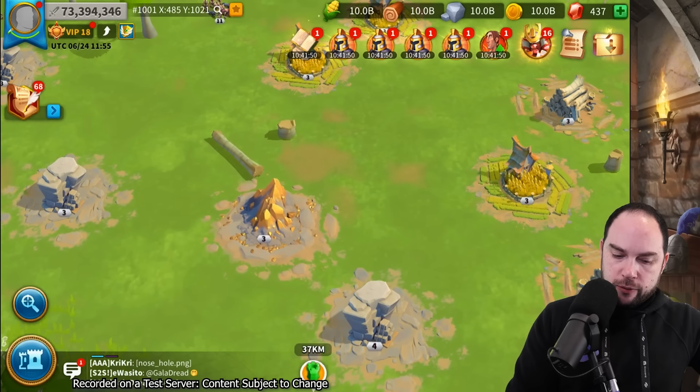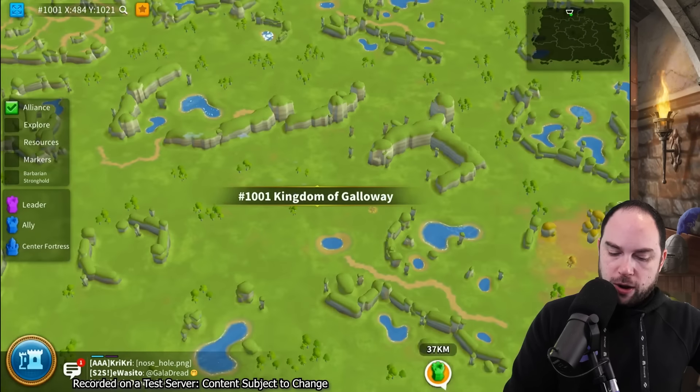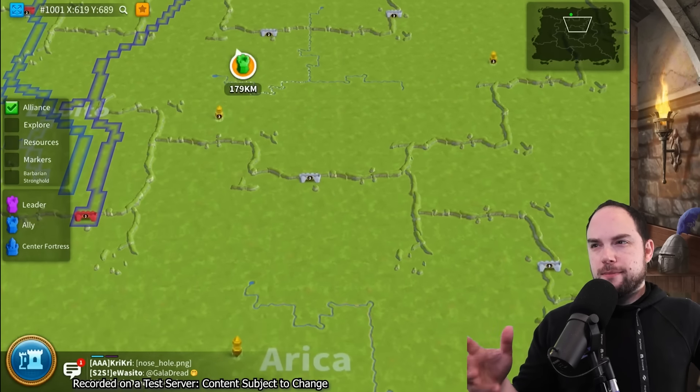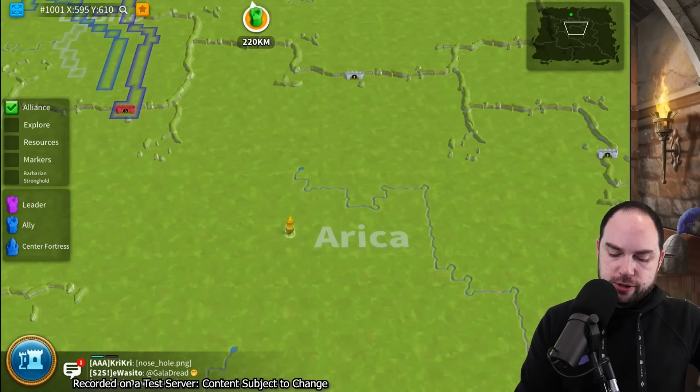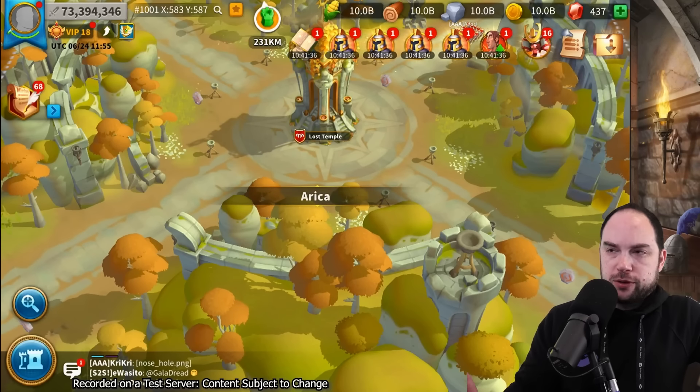A little log on the ground over here. What I think is cool is the major feature got some good attention. If we go look over here, here's the lost temple. It's definitely a step up.